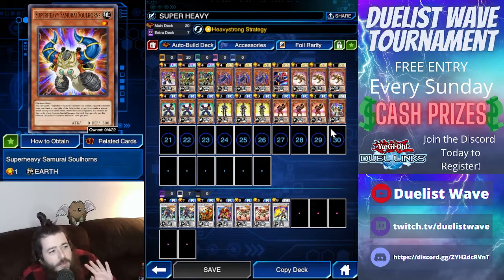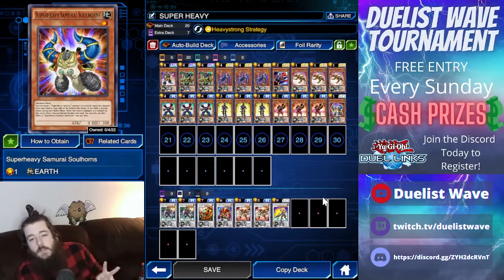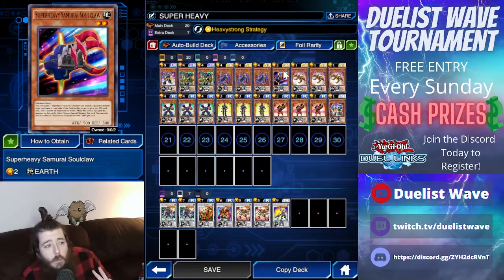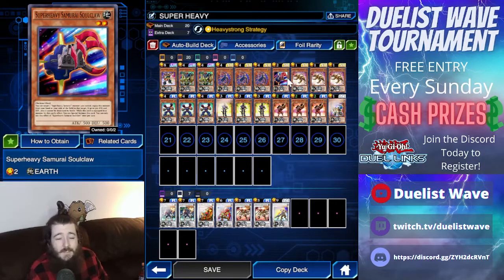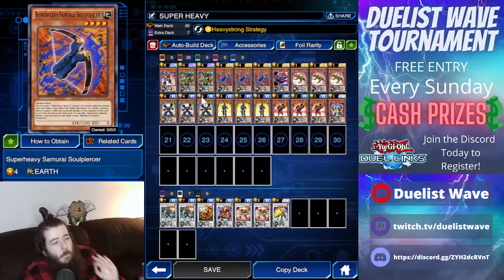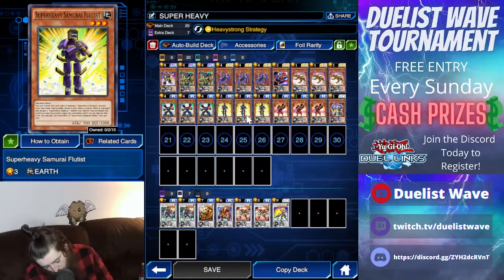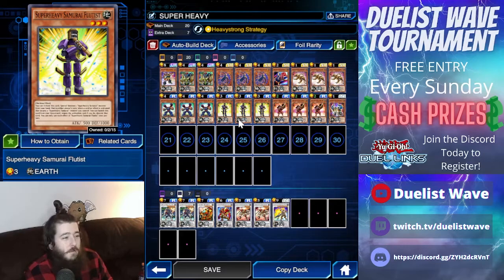The Soul Horns lets you attack twice. The Soul Claw increases your defense and attack by 500 points and makes it so you cannot be destroyed by battle. The Soul Piercer makes any monster it is equipped with deal piercing damage. The Samurai Magnet special summons monsters from your hand. The Flutist you can tribute to special summon any Super Heavy Samurai monster from your hand.